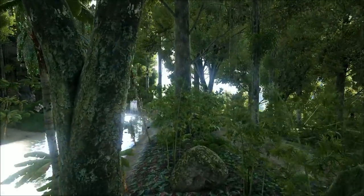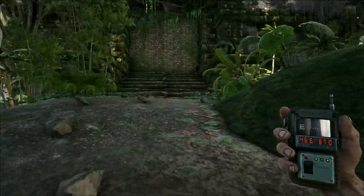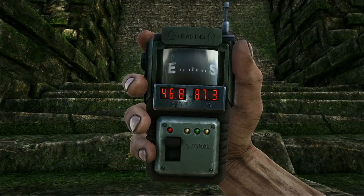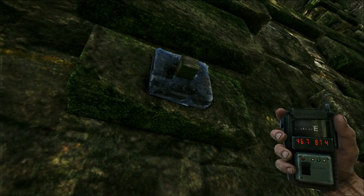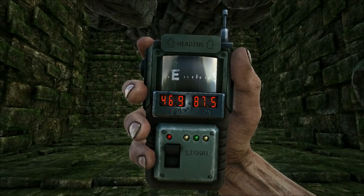There are these little aqueducts at the side, just pouring into the little pond in front. And there's this big old temple door - got a real Indiana Jones, Raiders of the Lost Ark, Tomb Raider sort of feel to it. The switch is there on the left-hand side, just near the door. We're at 46, 887, so that's the doorway.